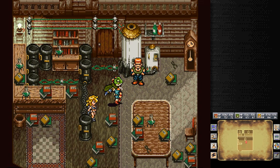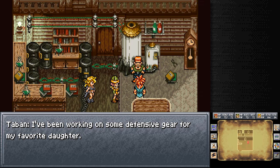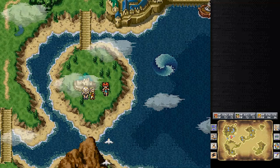Tamon doesn't have anything for us. Oh, Luca's friends - tell her to drop by sometime. Wait a minute - good thing I checked this. Usually it's in times like this where... Hey Luca! I've been working on some defensive gear for my favorite daughter. Oh, he's just been working on it - it's not actually done. Okay, so never mind, I was right in the first place.